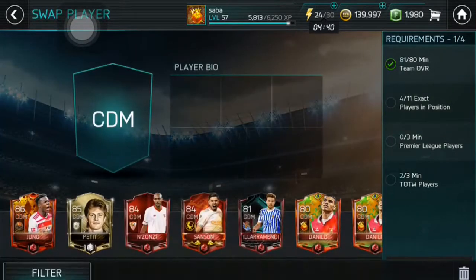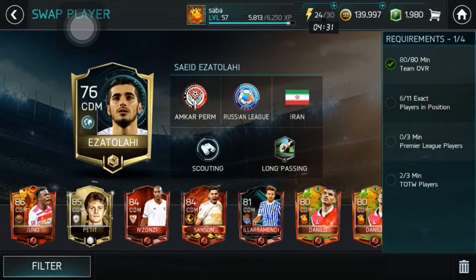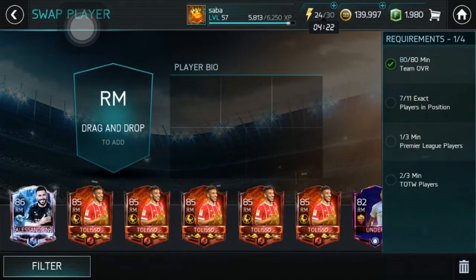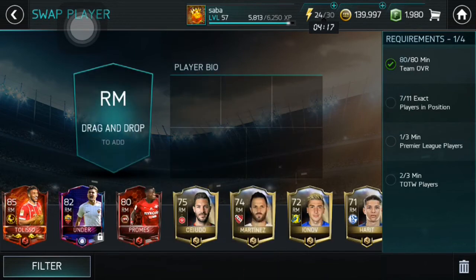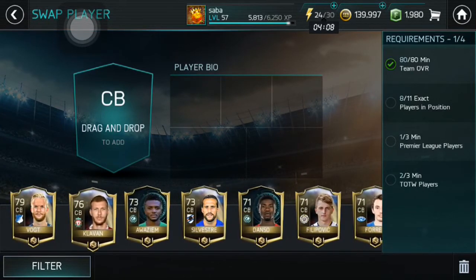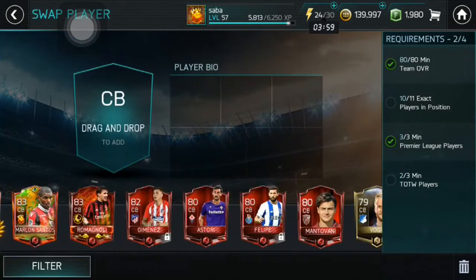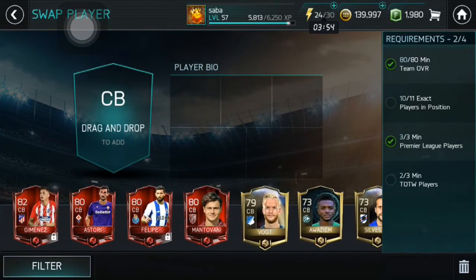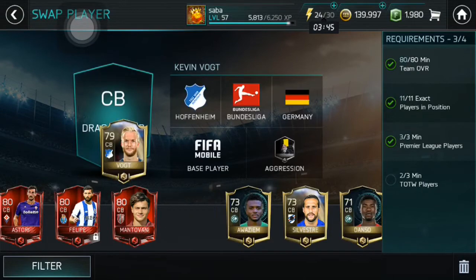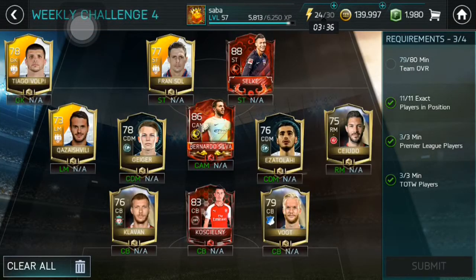I'll put Nasri in there. I also have this other guy — I'll try using him, not sure if it will work or not. Let's use Bernardo Silva at center-back first. I'll also use Koscielny. Actually, let me change Nasri out for Kazashvili because I need a Team of the Week player in the squad.